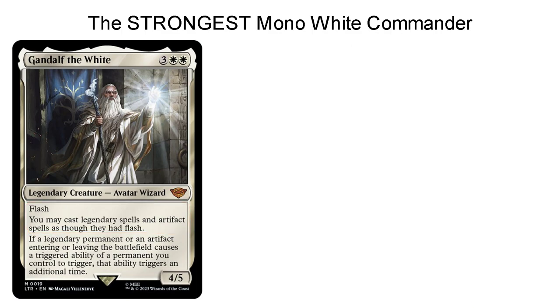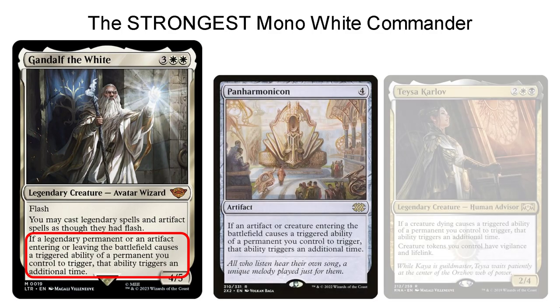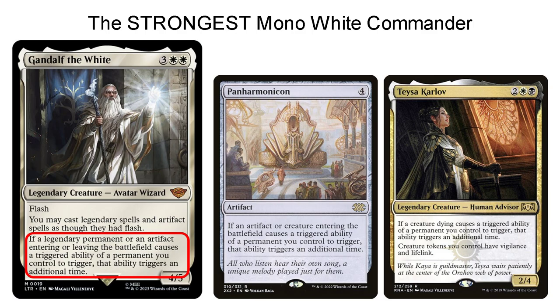However, the more powerful effect is Gandalf's second line of text. It reads: if a legendary permanent or an artifact entering or leaving the battlefield causes a triggered ability of a permanent you control to trigger, that ability triggers an additional time. This is very powerful because it is both a Panharmonicon and a Teysa Karlov effect for your artifacts and your legendaries. We are going to be focusing on the artifacts side of this effect because we are playing an artifacts deck.